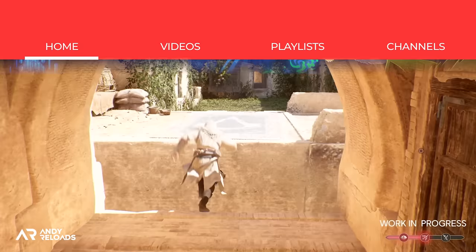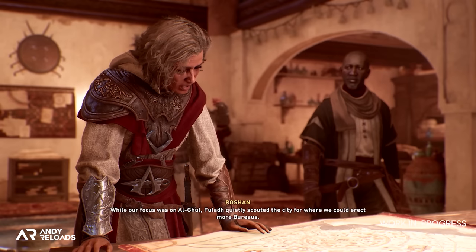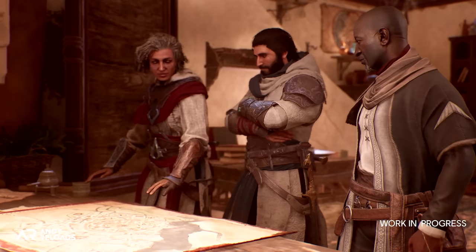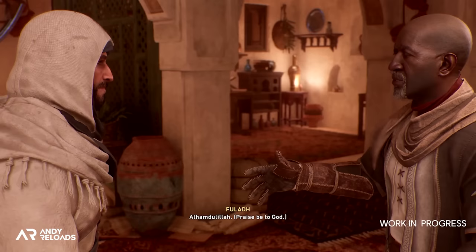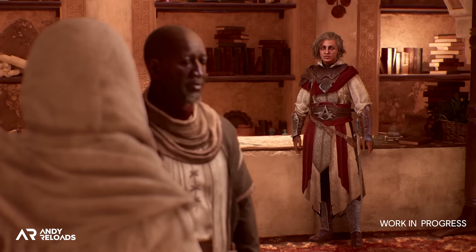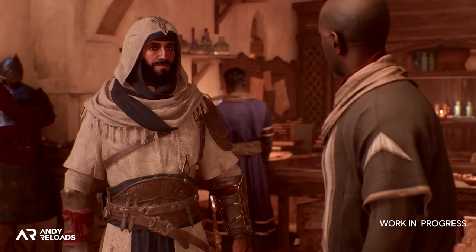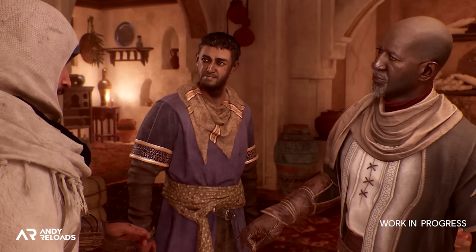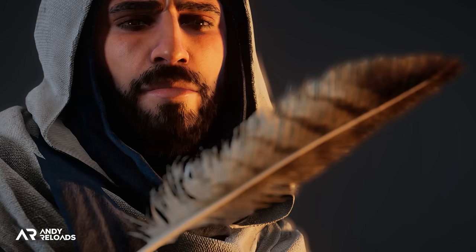As Basim goes on to enter the Assassin's Bureau, he meets up with his mentor Roshun and Fulad, the Rafiq of this Bureau — basically the person in charge of this district and keeper of Assassin's Secrets. Several characters in the Bureau speak the authentic Arabic and Islamic greeting 'Alhamdulillah,' meaning 'praise be to God' or 'thank God,' which will feature a lot in this game. We can also see Basim giving Fulad an eagle feather, which he's quite pleased with, meaning the AC1 kill ritual is still observed and respected here.